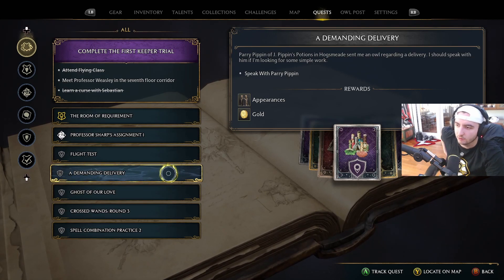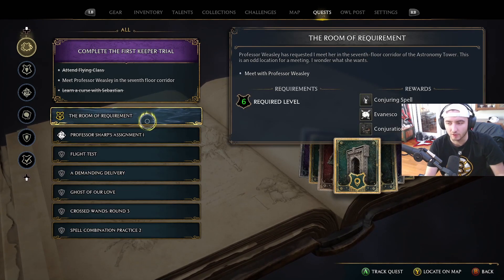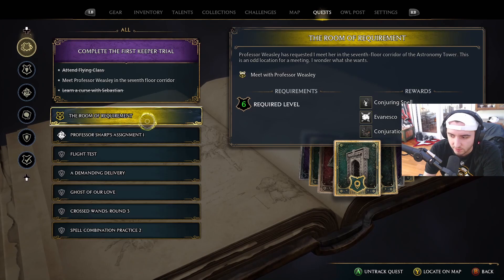We got two new side quests — a fly test, probably a broom racing class, and one about Parry Pippin's Potions where I received an owl about a delivery. Let's go do the one where we can learn more spells — yay, more spells!